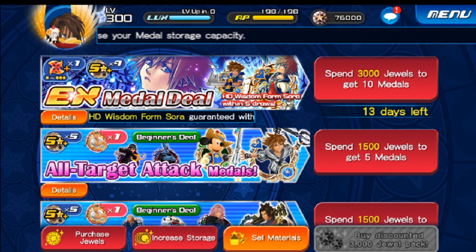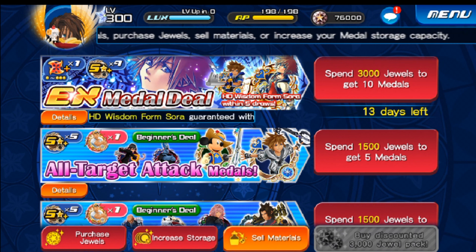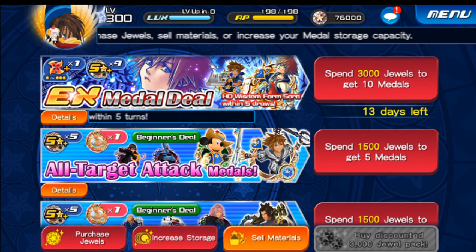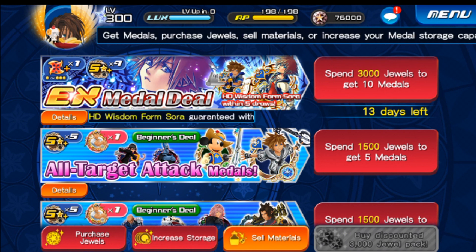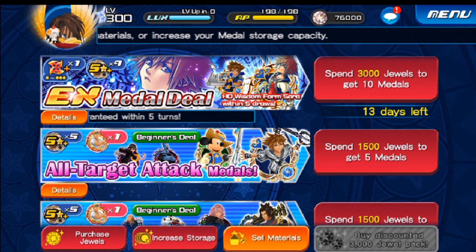Today we're gonna be drawing for Sora EX. We're actually gonna draw for him 10 times — yes, 10 times — that's 30,000 jewels on the Sora EX. This is one thing I'm not gonna do: I'm not gonna spend any more than 30,000 jewels. EX medals are impossible to get, so if I don't get him within the 10, that's it. I learned my lesson when I rolled like 27 times for the last EX.